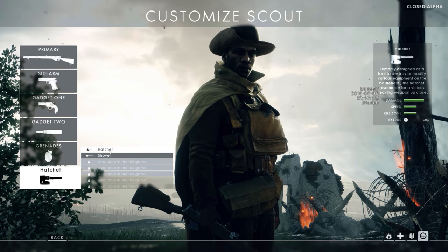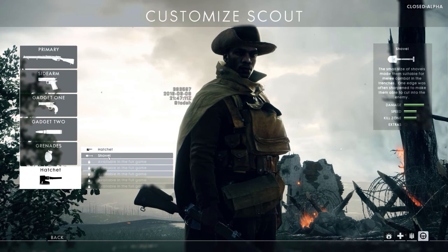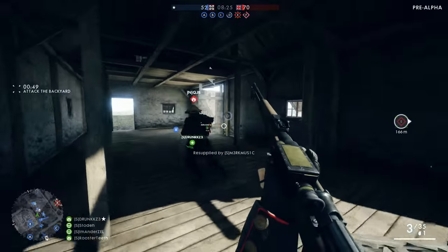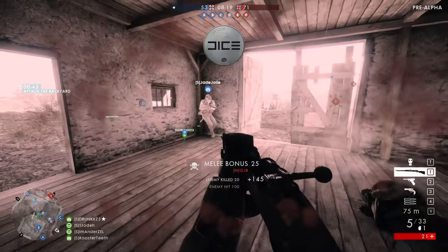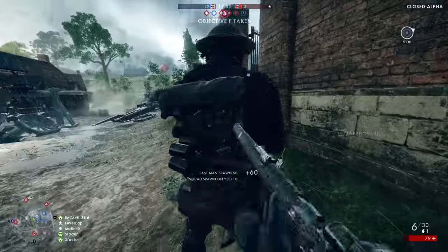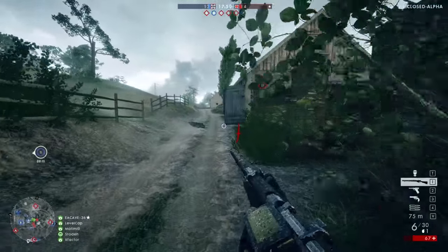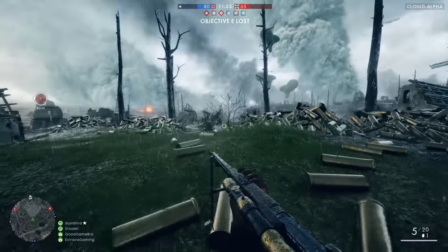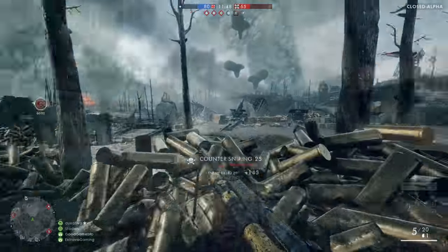Each melee weapon has its own stats, plus an extras row showing additional features the weapon can perform. Initial melee attacks do 80 damage with a two-hit kill overall. However, if you attack an enemy from behind, it plays a short animation and kills them instantly. Alongside your normal melee weapon, every rifle is equipped with a bayonet. You can perform a bayonet charge by sprinting and then pressing the melee key — once initiated, you cannot stop until you hit an enemy, hit an obstacle, or simply run out of energy.